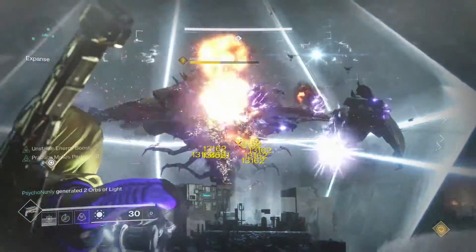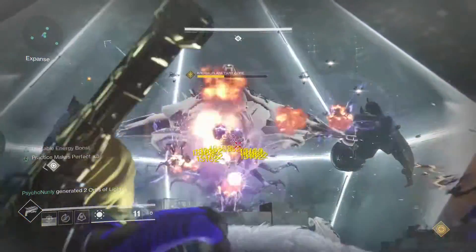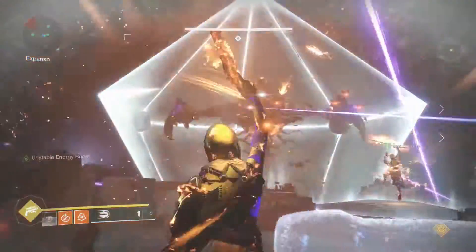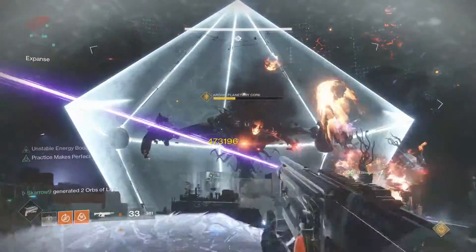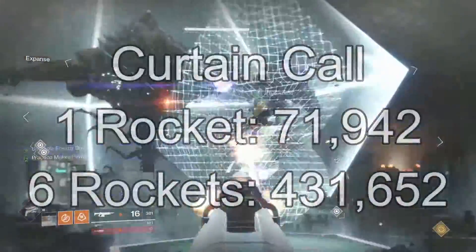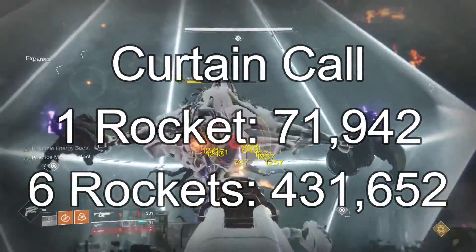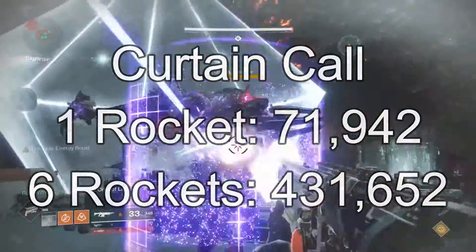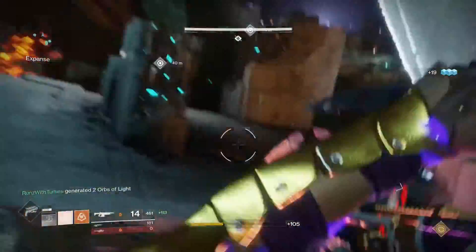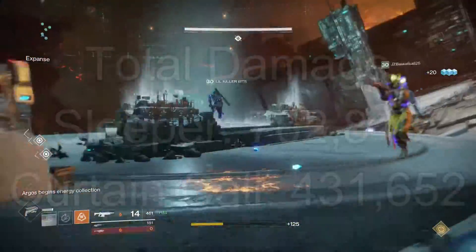With the Curtain Call it's a little more variable depending on how many of the cluster bombs hit. I'm going to say on average about seven of them hit for these damage calculations. During my testing, the Curtain Call was doing around 71,942 damage per shot. With six shots, you're looking at a total of 431,652 damage.